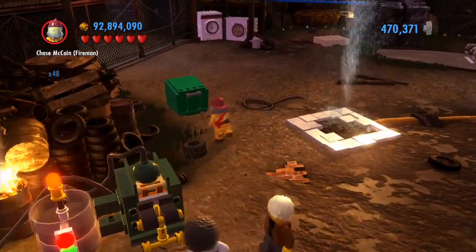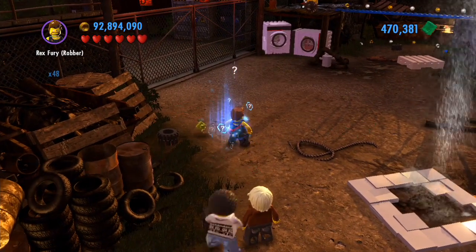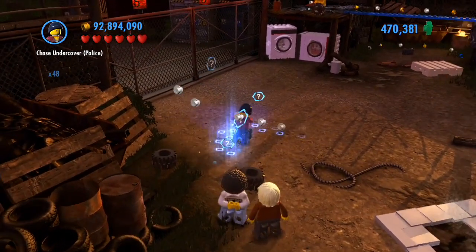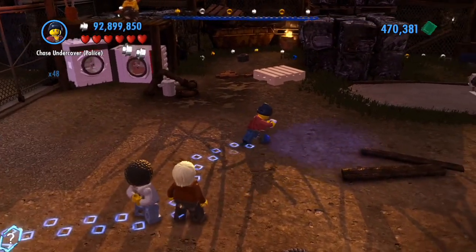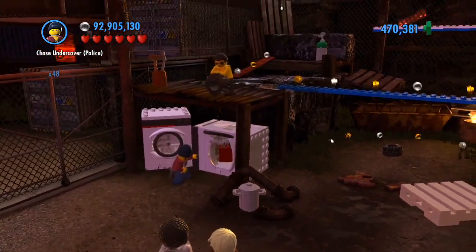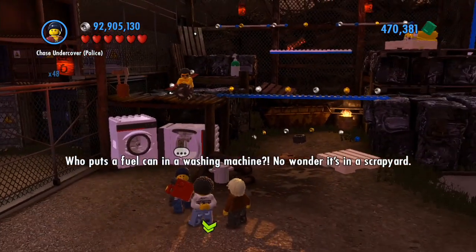That looks like a thing, but it's not made of Lego, so it's not. It just felt like I should've tried, even though I knew it wasn't a thing. Because his fire instincts kicked in — he saw a barrel on fire, and that's not very clever, especially in an area with all old car parts and bottles of gasoline and everything. Who puts a fuel can in a washing machine? Cans — that's it. No wonder it's in a scrap yard.